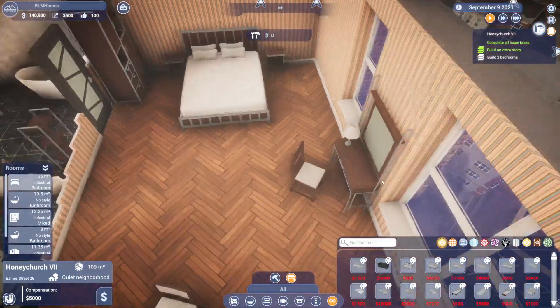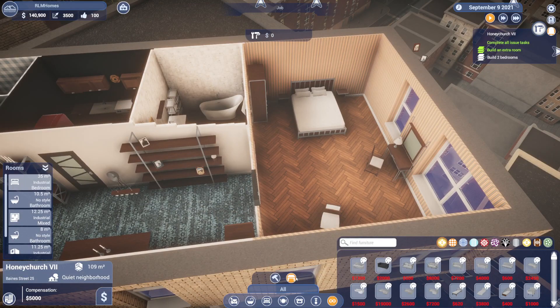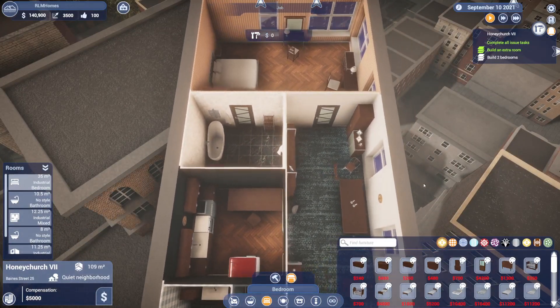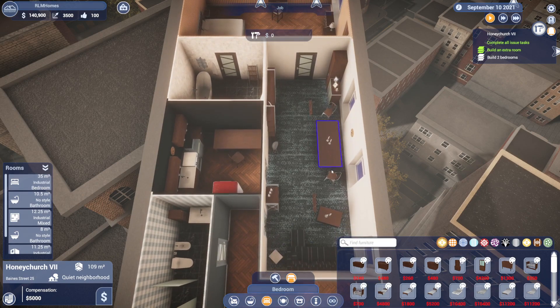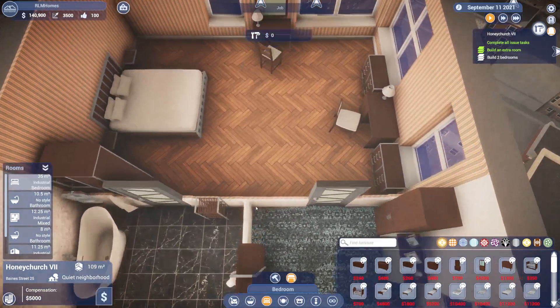I want to move things in the bedroom but I can't — why can't it be moved? This is where the issues start. I'd like to move things but the game won't let me.